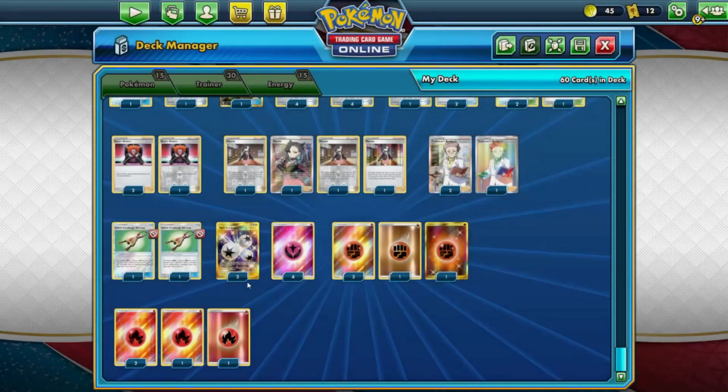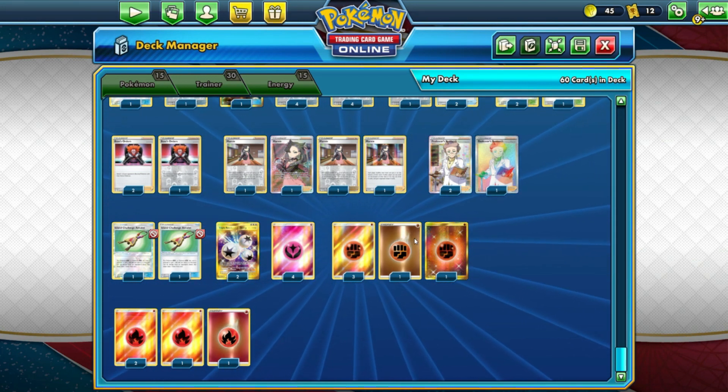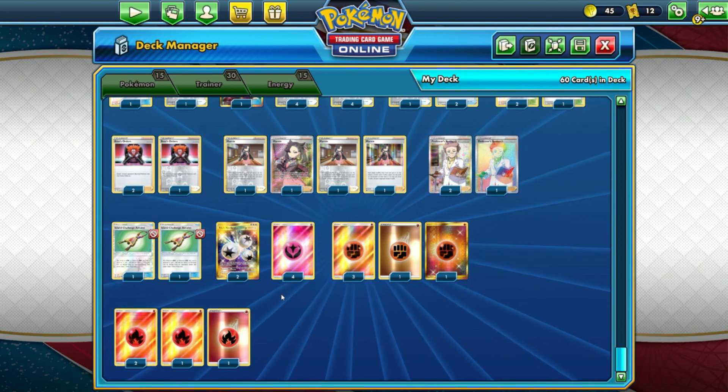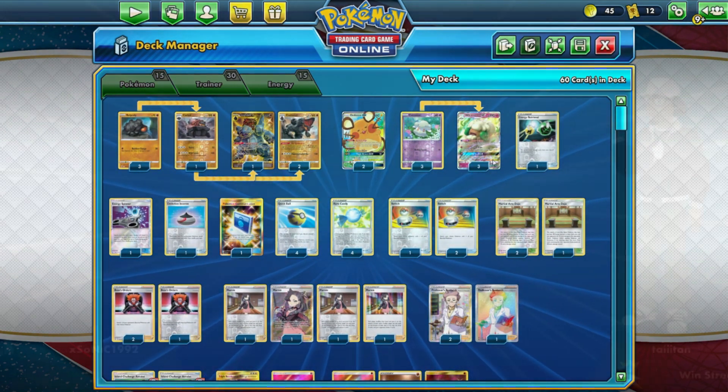We have 2 Triple Acceleration Energy, 4 Fairy Energy, 5 Fighting Energy, and 4 Fire Energy. With that said, let's see how this deck goes. I'm really excited for this — let's go, Whimsicott!